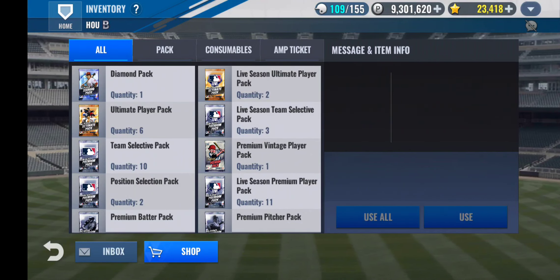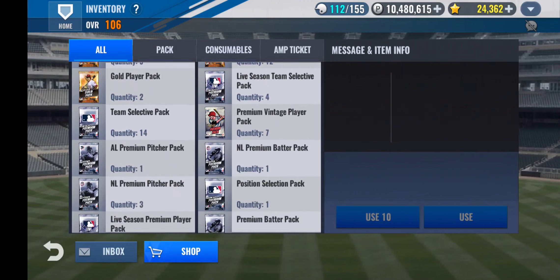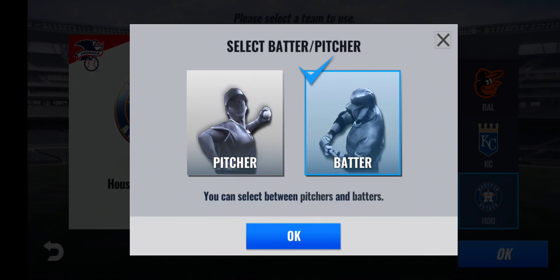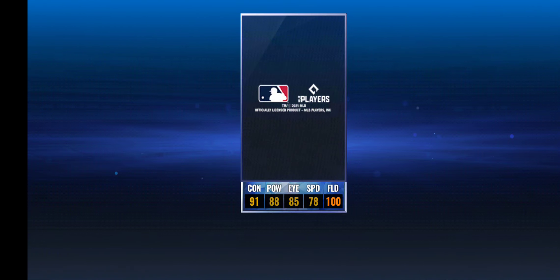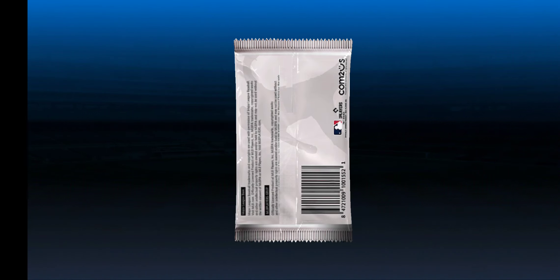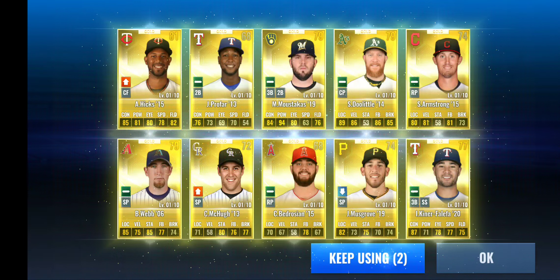I'll pause it up for a bit and jump into the account. All right, I'm back — this is my other Astros team. There's some packs I'm gonna open up. Team selective diamond — we'll go better. 68, 73. I don't know who I have on this team. Wow — 10 ultimate packs and not one diamond. 12 and not one diamond.